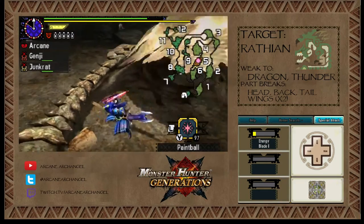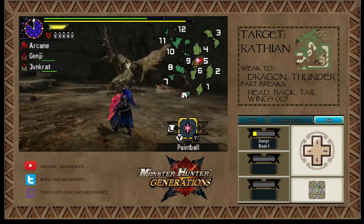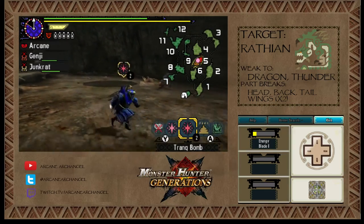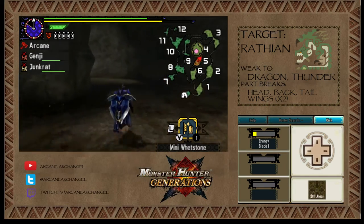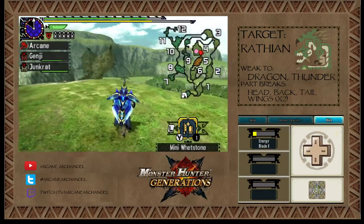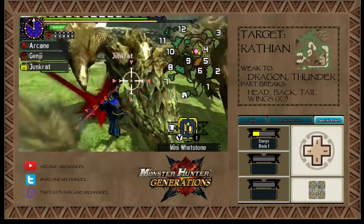A lot of these monsters will bounce yellow weapons, so I've got to make sure I stay in green sharpness. It looks like she's running off to a different area — that's alright, gives me time to sharpen and for Genji and Junkrat to stop being dead. She's probably going to go to area four.